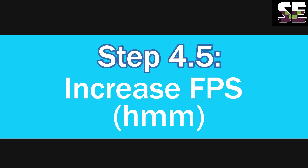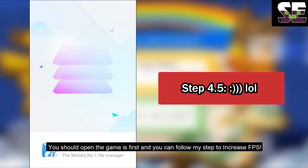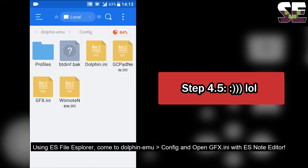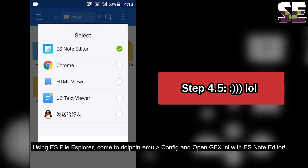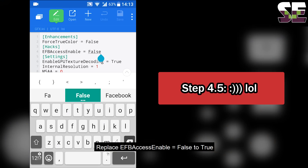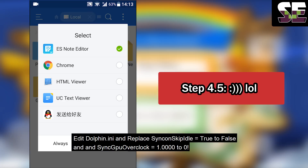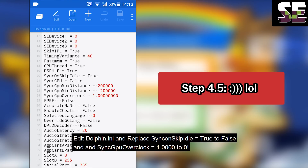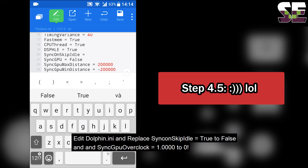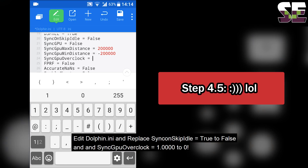Step 4.5: Improve FPS. Open the game first, then open ES File Explorer. Navigate to the game folder and open GFX.ini with a text editor. Set the value to 2.2, save. Also edit the config file: skip IDLE, set the value to 2.2.4, enable GPU overclock and set it to 1.0.2.0, then save.